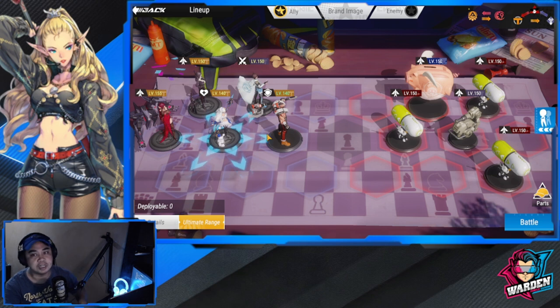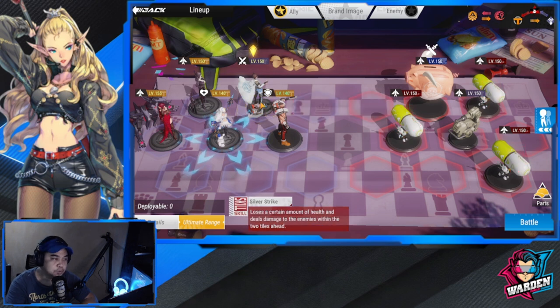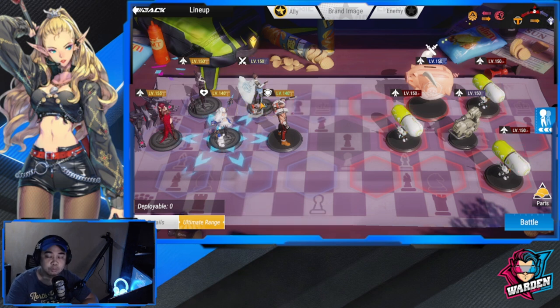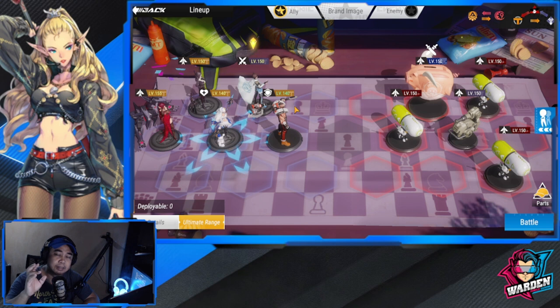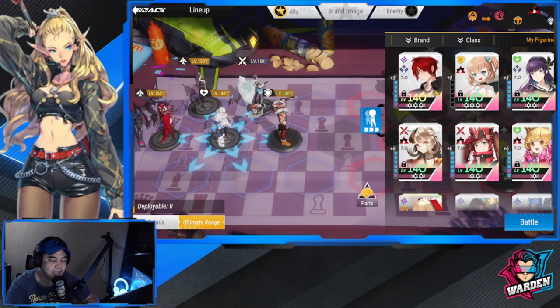For example, most of my faction is Tenma but I have Zaoyun as the only one from Galatea — and that still works because I'm taking advantage of the buff from four units of the same brand. This team comp guide will focus on five figures per brand, so let's start with Let's Red.